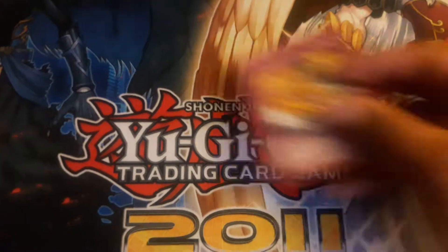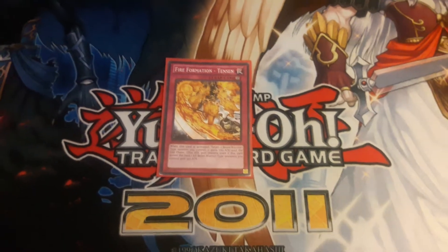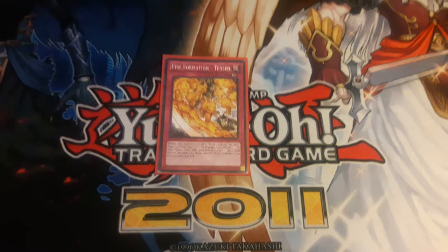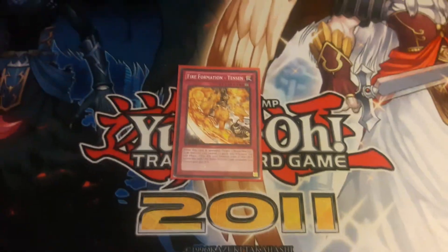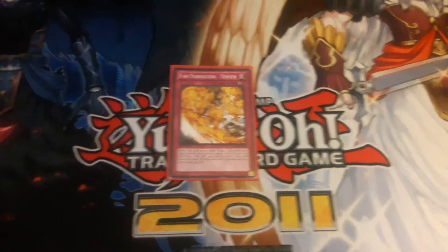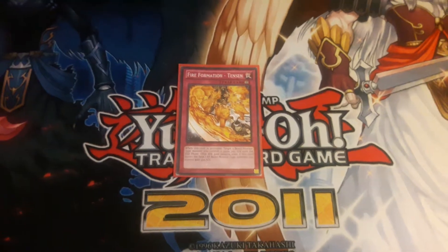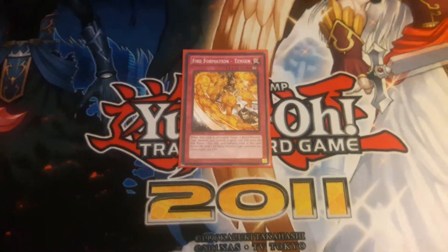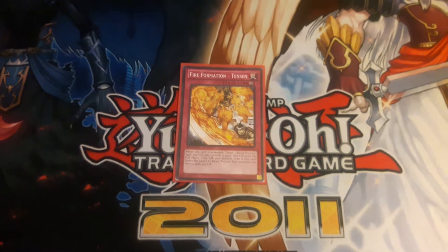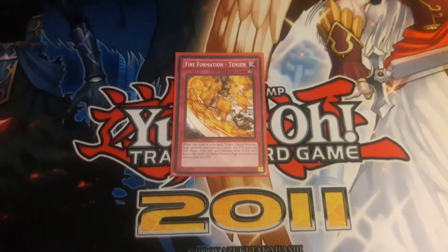Next up we have Fire Formation - Tenzin, which is basically a Rush Recklessly for the deck. Activate it and one Fire Fist monster you choose gains 700 attack until the end phase, and every other Fire Fist on your field gains 300. Considering a lot of Fire Formation spells and traps only give 100 boost, having a backrow full of these can give a solid 500 for each Fire Fist on the field. Definitely useful if your opponent is going to run you over - activate this and you live.